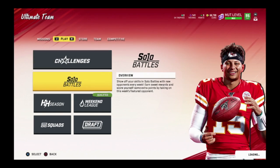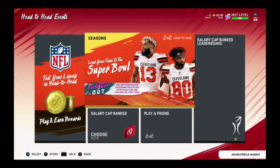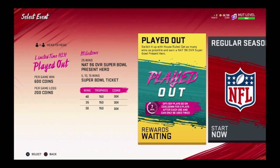Anyway, I'm going to show you guys the new House Rules that came out today. It's called Played Out. The old House Rules is now gone, so this is the one I'll be rocking with. With Played Out, offensive and defensive plays go on cooldown for five plays after each use and can only be used twice.